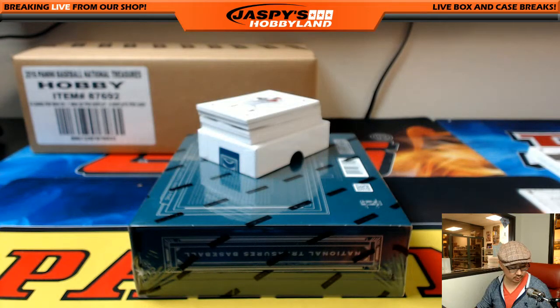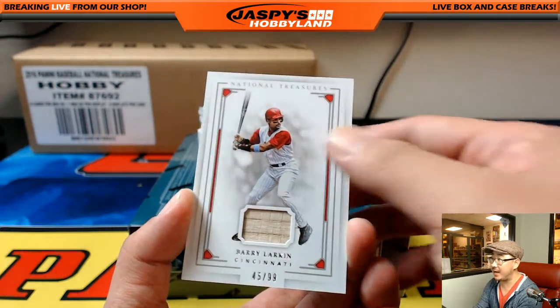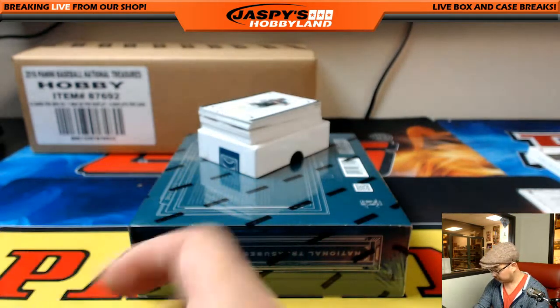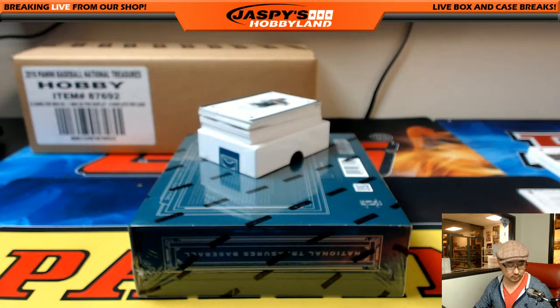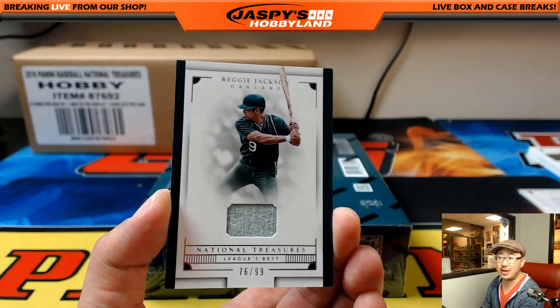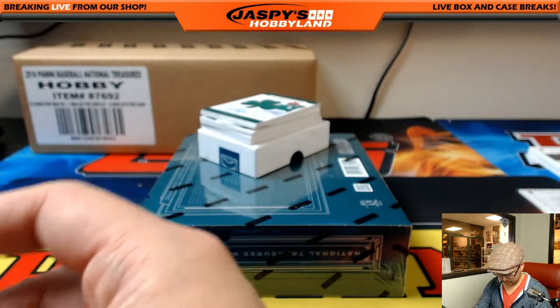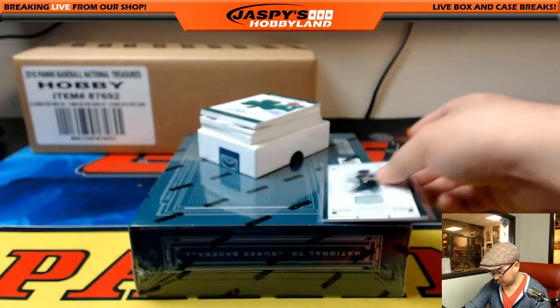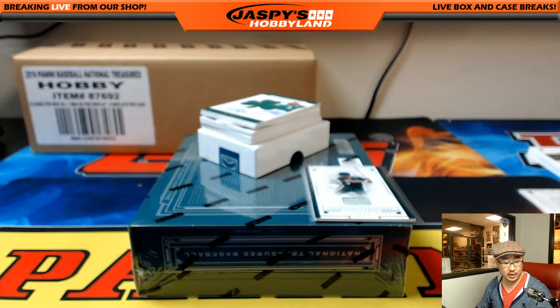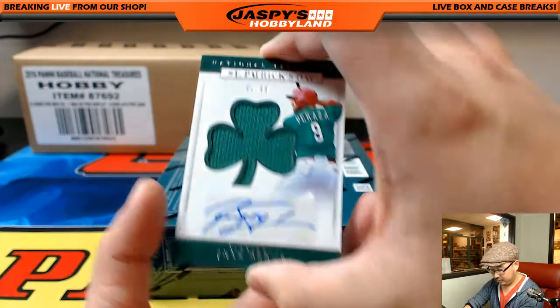Another Barry Larkin, 45 out of 99, piece of Barry Larkin's bat. Barry Larkin going to Jim Gray. And nice — A's edition of Reggie Jackson, 76 out of 99. Reggie Jackson going to Jeff Hensley. There you go.